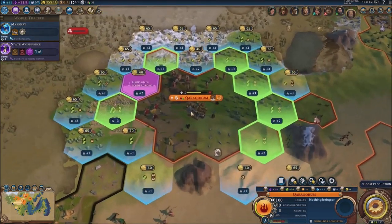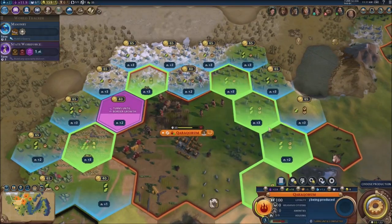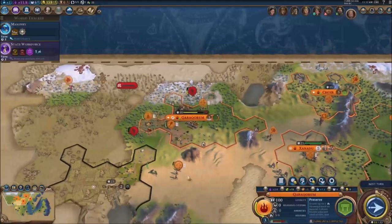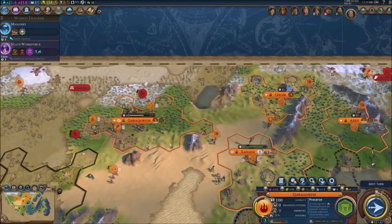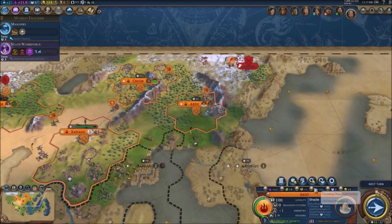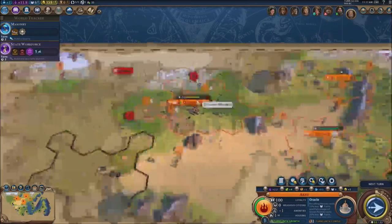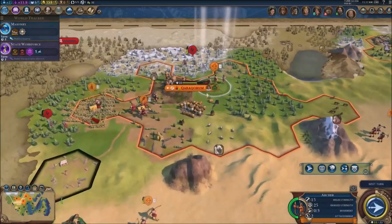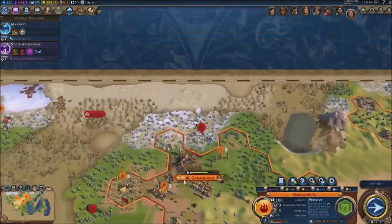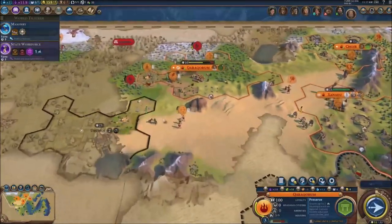I kind of want to have the preserve thing going on — I feel like it's more important. Let's get it done right here. So this is population 3 for everybody except Aksu, which is a brand new city growing slowly. I think this archer unit should be kept here just to protect our settlements.